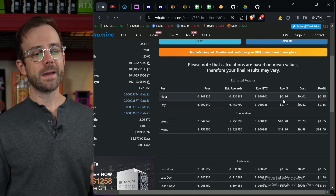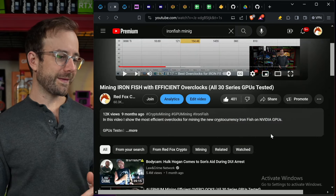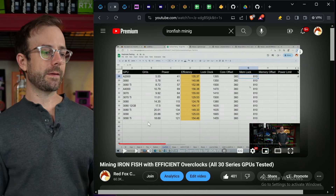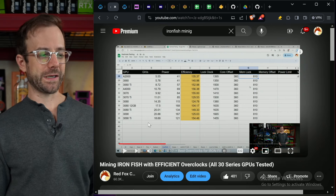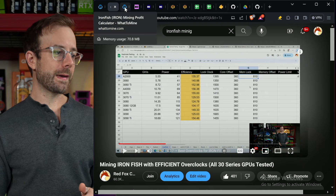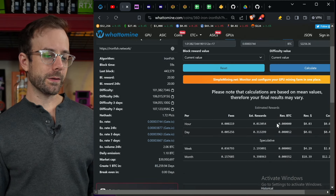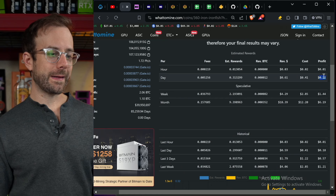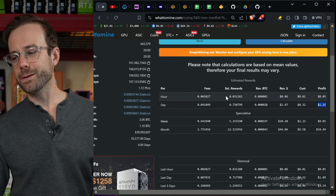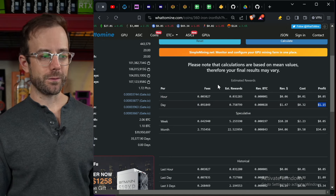Just to put that in perspective — I made a video mining Iron Fish on all my 30-series cards about nine months ago, and the card we're going to compare this FPGA to is the RTX 3090 Ti, which has great efficiency and also great overall gigahash: 18.69 gigahash for 121 watts. I put that into WhatToMine with much lower fees, hit calculate, and we're looking at 21 cents per day profit compared to $1.15 per day profit.